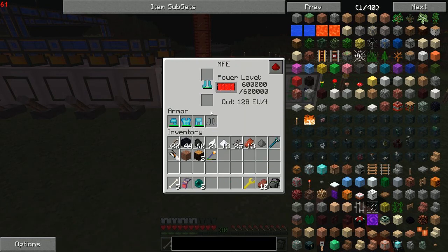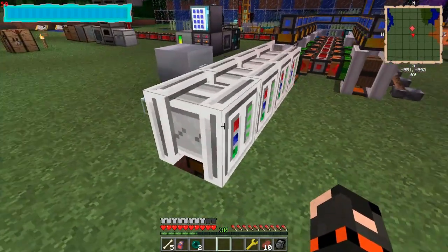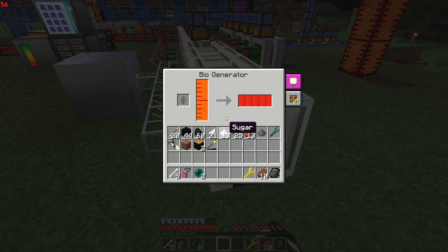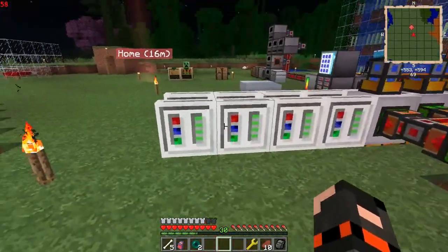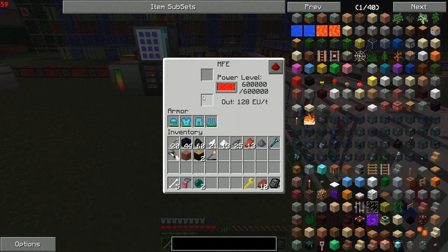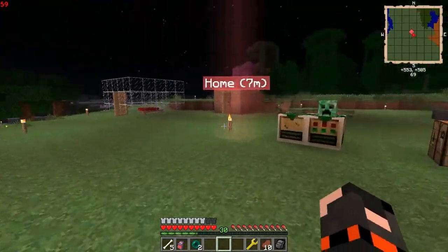It doesn't really take much damage. So to that purpose I also made some bio generators. They just run on the same bio fuel, which is quite nice, and they generate EU. They're from Forestry and they go into the MFE. I don't need anything more at the moment and I can recharge my armor. Pretty cool.